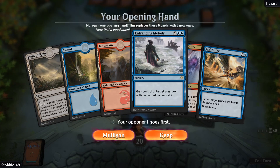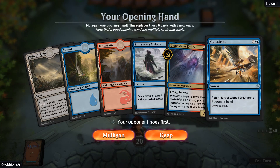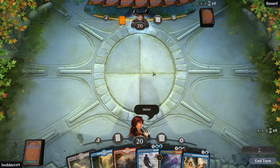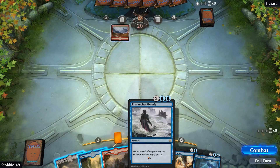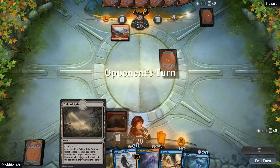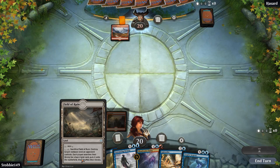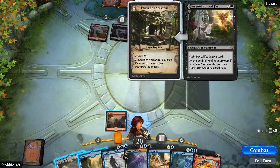That's better? Tailstrike. Do I need the extra mountain? No, I want an island. Hello. Hazard. Gain control of target creature with converted mana cost X, but as I understand it, if he costs like a three mana cost, I would need five mana to cast that. Field of Ruin: add colourless, sacrifice Field of Ruin, destroy target non-basic land an opponent controls, each player searches their library for a basic land card, puts it into the battlefield and shuffles their library.